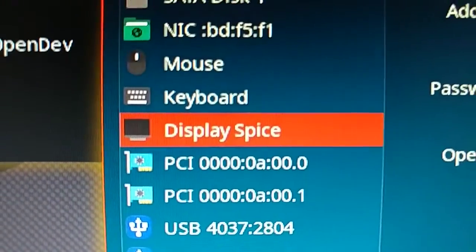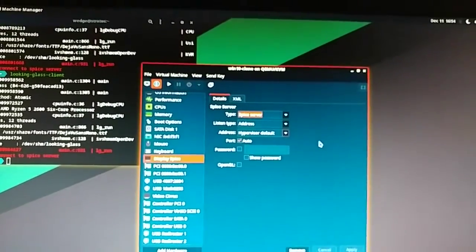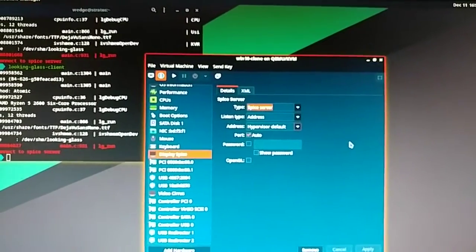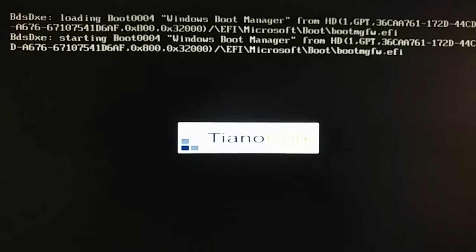I failed to connect to the Spice server — that is an interesting error, and that could be my own fault for not including that. I'm having some problems; hold on. Simply adding Display Spice can hopefully fix things. Now we will boot it up one more time. It kicks on and automatically assigns the port, so we'll skip right to it being fully booted up.